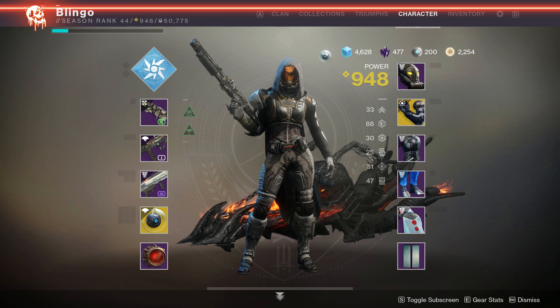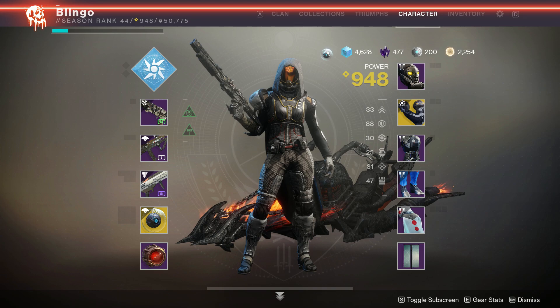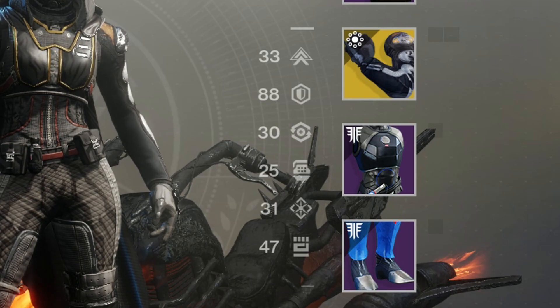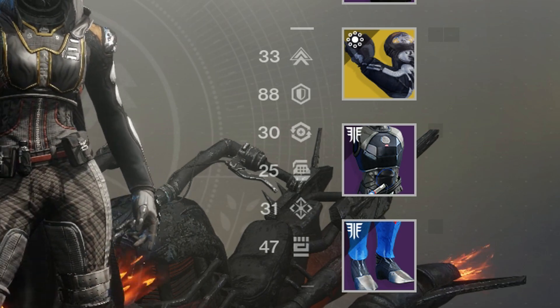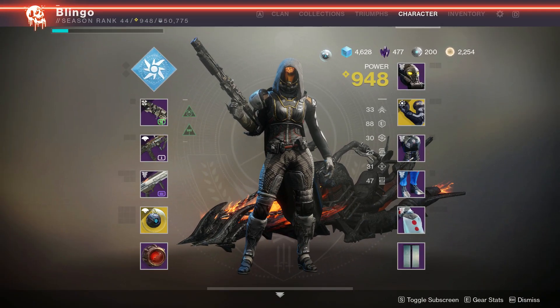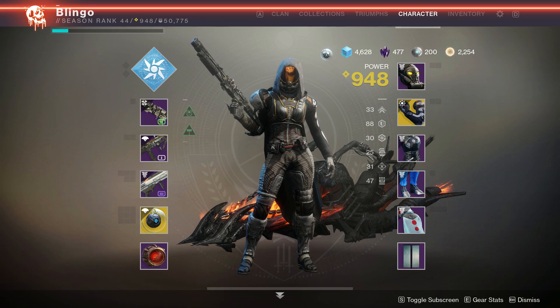Before we go any further, don't forget to spec into a physical stat. Resilience is by far the most beneficial because it increases shield capacity as a general stat. If you spec into something like minor resist or major resist, you'll only receive damage resistance against those specific types of targets — it's kind of dumb, but whatever. Everybody's stats will be a bit different, but yours should look similar to this by the time you're done. Anywhere from tier 6 to 9 resilience will serve you well, with a tier 4 in strength and a lower tier discipline. Recovery isn't really an important stat, as each charged melee will heal you. But if you can manage it, tier 2 to 3 mobility will provide you with enough extra speed to keep targets on their toes or let you jump outside of an AoE attack.